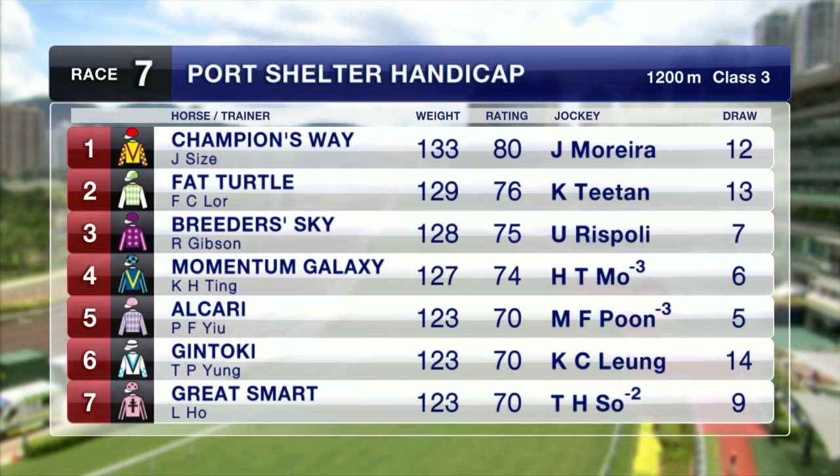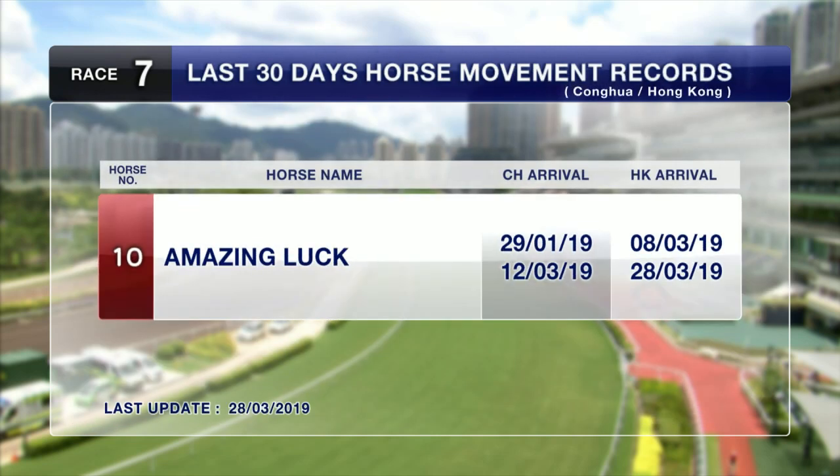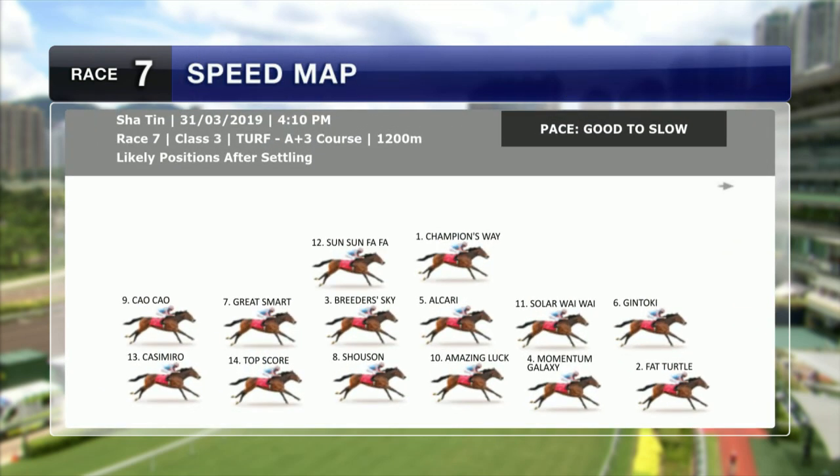This will be a tougher test for him. Fat Turtle was very impressive at the Valley, and he's drawn 13 for his debut at Sha Tin. Breeders Sky, Momentum Galaxy, Great Smart, and Shushon are all former Australian gallopers on debut. Solar YY is in Barrier 8. Sun Farfar hasn't raced since late February. Amazing Luck is the one horse from this race that has been back and forth from the Paulo Sullivan yard to Chunfar, and he has blinkers for the first time in Race 7.